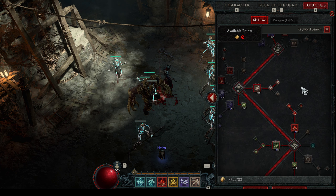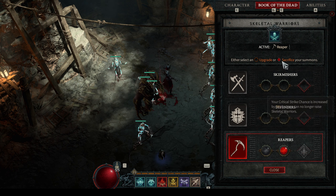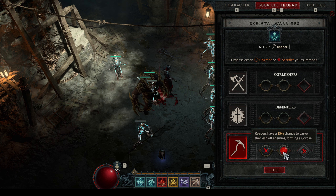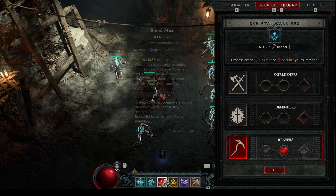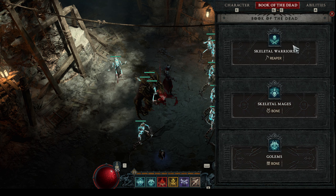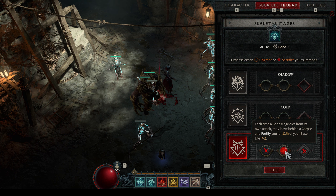On the bottom of the tree, we want more corpses and more uptime with Blood Mist. For Skeletal Warriors, we go the Reapers route — they have a 50 percent chance to carve flesh from enemies, forming a corpse. More corpses means more damage, more cooldown reduction, and more Blood Mist uptime. For Skeletal Mages, each time a Blood Mage dies from its own attack, it leaves behind a corpse and fortifies you for about 11 percent of your base health — so you get a shield and another corpse to explode.